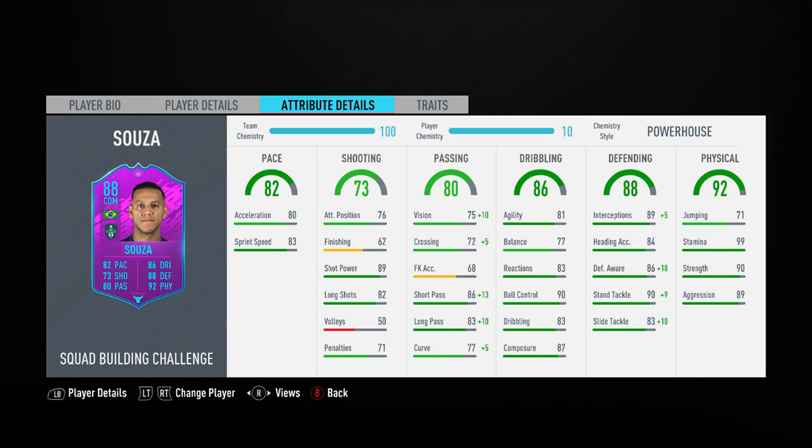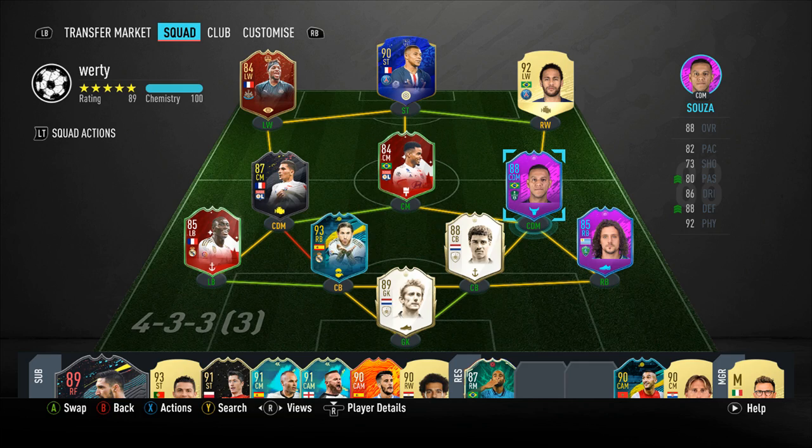With the powerhouse chem style, we do boost the passing as well — that takes him up to 99 short passing and 85 vision. He has really nice defensive stats across the board. I didn't feel the need to boost the dribbling because as a CDM he's going to be dropped between the two centre-backs in a 4-1-2-1-2, and CDMs just operate in that role of breaking down play and then playing the ball forward.